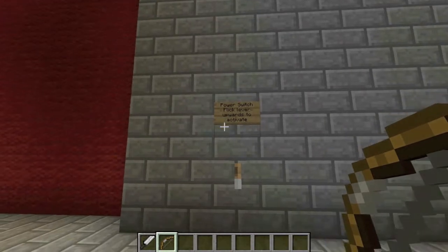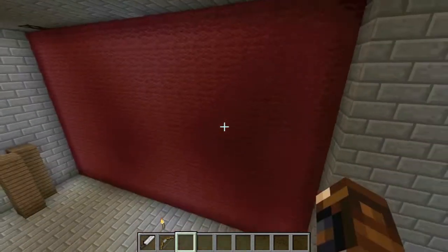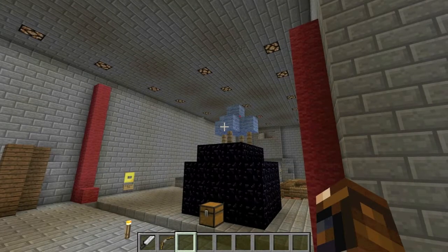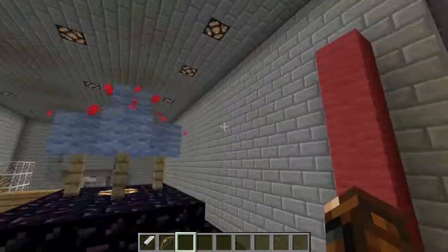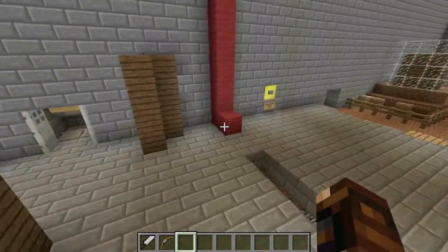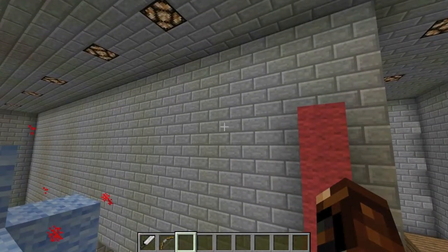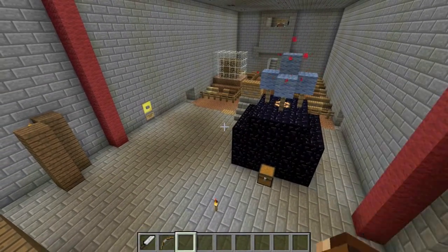Here we have the power switch. I don't think the sign was in the last video, sorry about that. There was a little hole in the curtain I fixed. But yeah, the curtain — I'll show you what happens when you turn on the power. It's a little buggy, but it's meant to look like the curtain's been pulled to the sides. It's the best I could come up with. I'm definitely going to tweak it a bit.